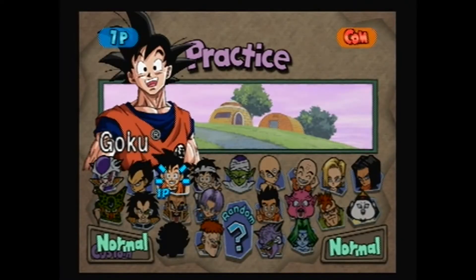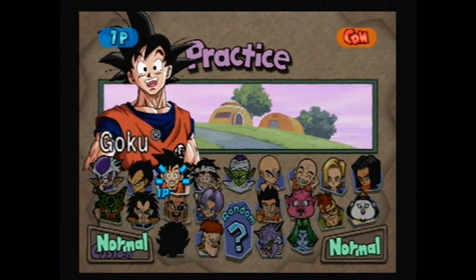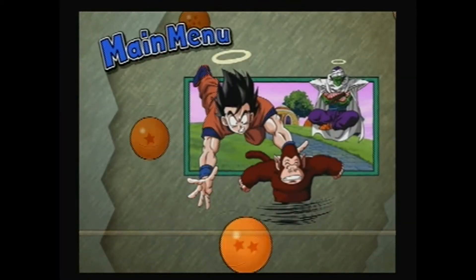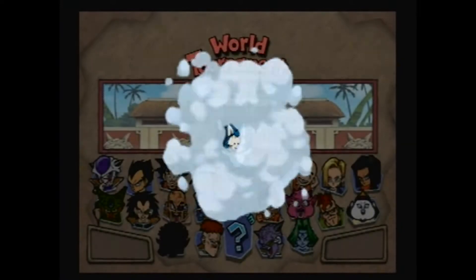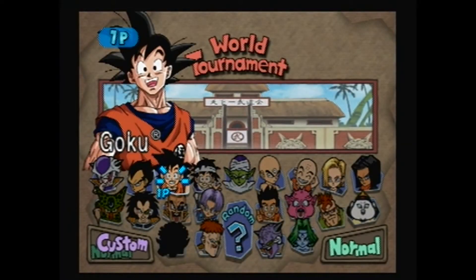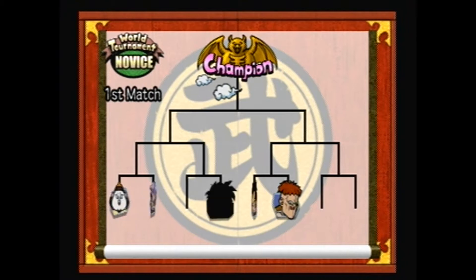Also, when you select your character - if you don't use the A button - as you can see, I have unlocked most people except for one, which if you've seen the show you probably know who that is. If you use Y instead of A to choose your character, you'll get a different costume to wear. And Goku's is pretty cool. Novice is not a very long tournament and the difficulty is not that high, so I should be able to win.